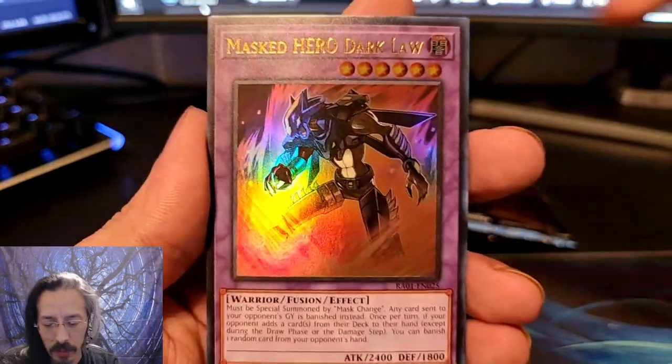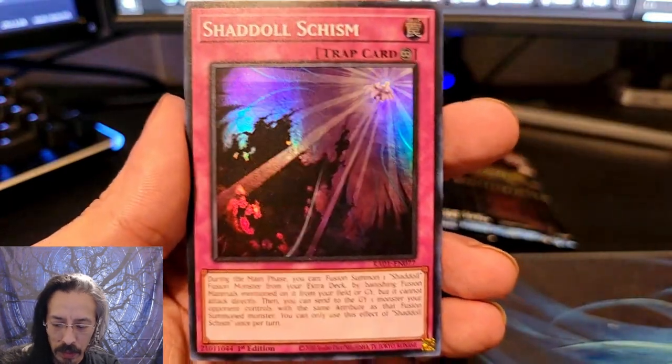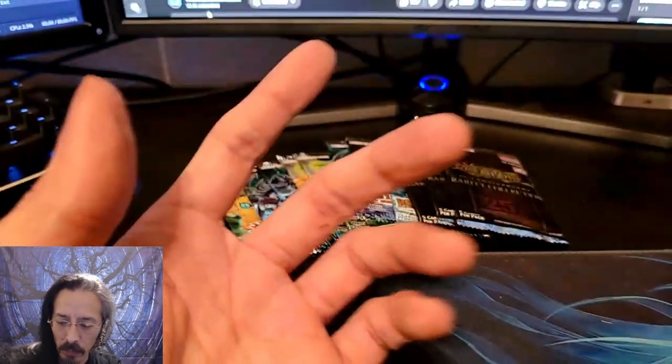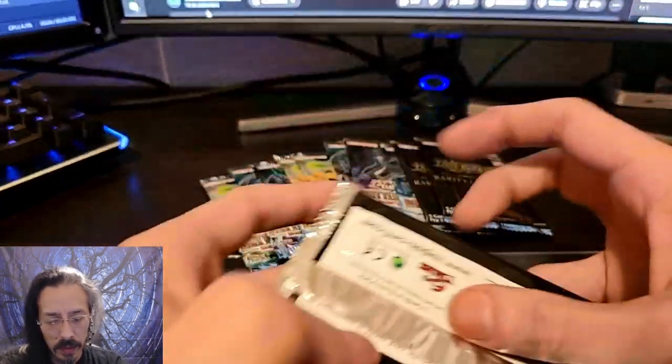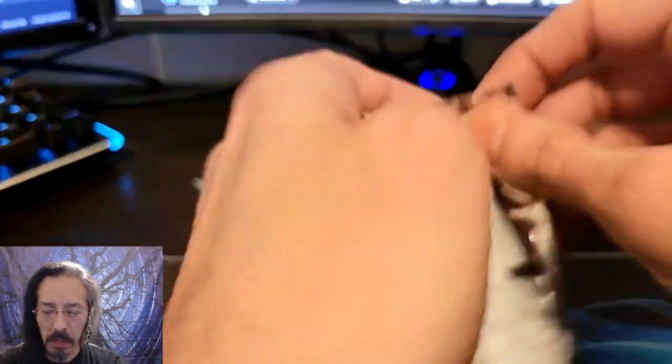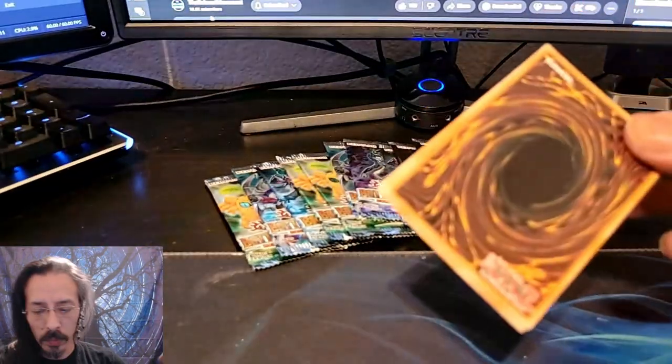And a Masked Hero Dark Claw. Pot of Extravagance. Shadoll's Schism. We're actually doing pretty well — a Quarter Century out of eight Blister Packs. I'll take it. That is a win, guys.